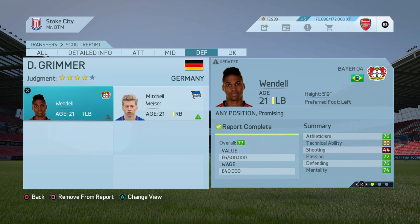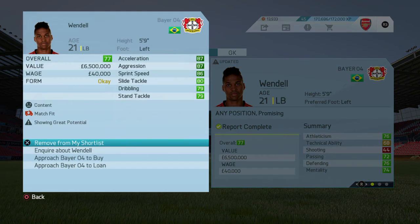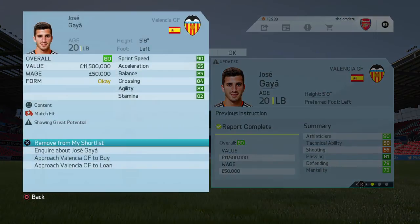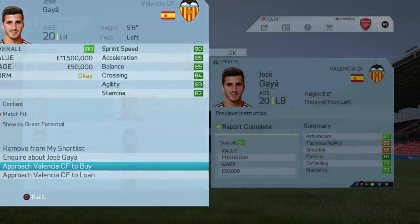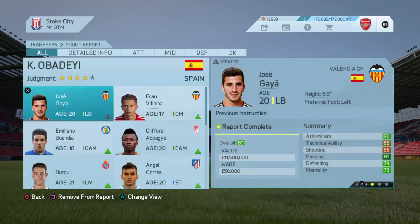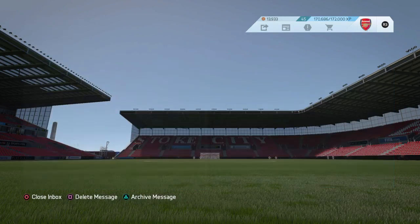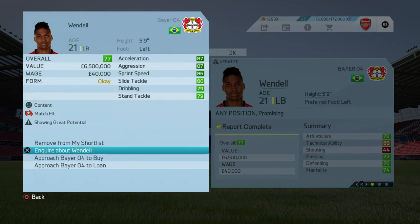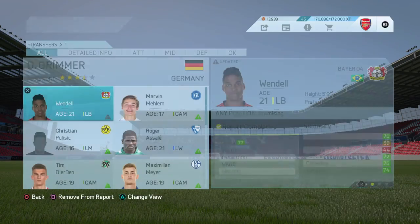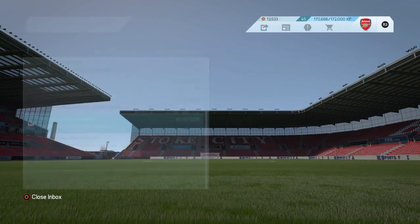Going to defenders. We need to ask for more money here. Gaia is 80 rated but 14 million - that's not going to be possible. Wendell at 7.9 million - okay that's something I can actually pick up on.